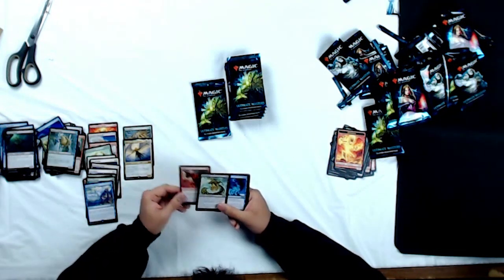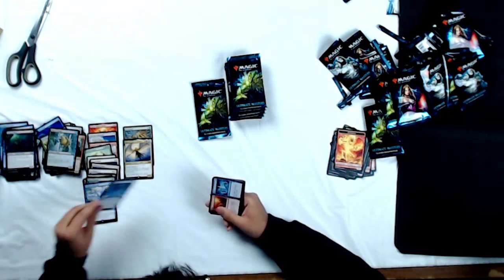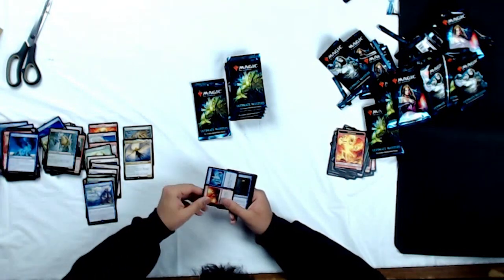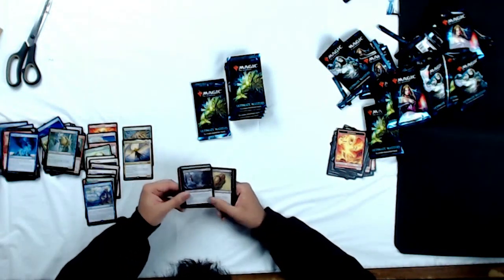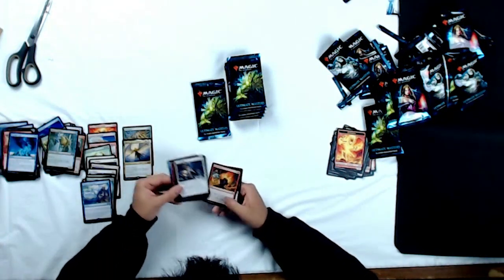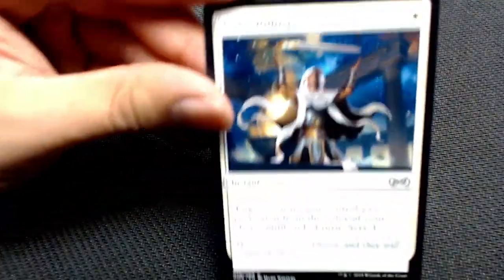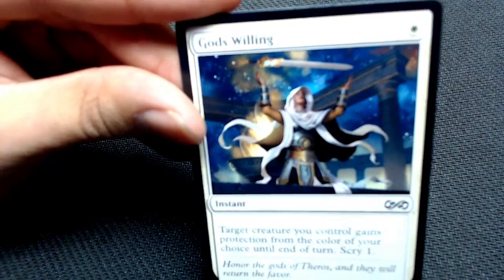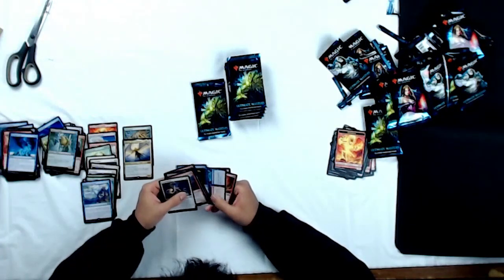Uncommons: Shriekmaw, Anger, and Circular Logic. Quickly go through the commons — Hooting Mandrills, awesome card. And God's Willing — I want to show off this art, I absolutely love it. Check out Elspeth getting her sword upgraded by Heliod. Granted, she gets killed by him by the end of the set. But still a great card. Spoilers for a five-year-old set.